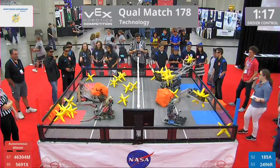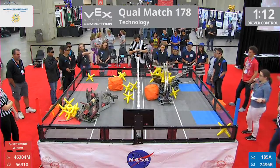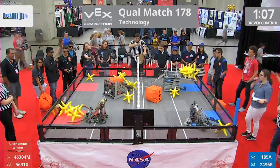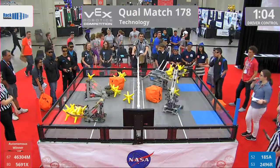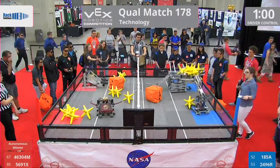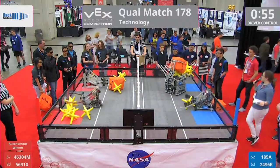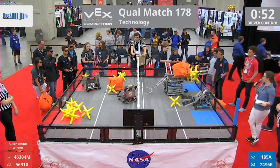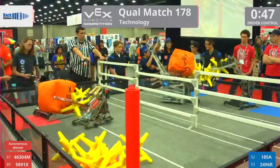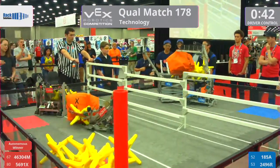185A working on loading up. Athena going for a star, heading towards cubes. Their partner corralling some stars together, ready to make a move. One minute remaining. 185 loading a cube into that giant hopper. Some major spirit coming from the red side as 5691X and 46304M move their game pieces.